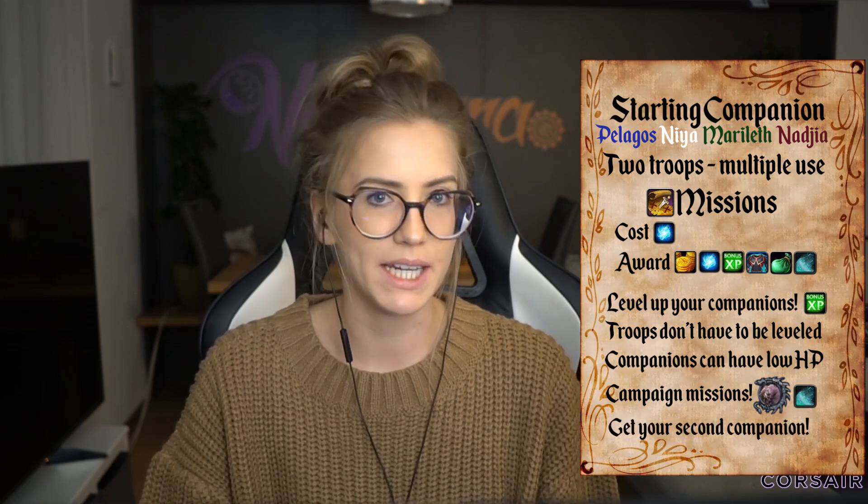You're able to get a second companion at the moment. In week one of Shadowlands, it is a random objective you need to complete spawning in Torghast on layer two to three. So go farm that layer right now if you want your second companion. The next week onwards, we'll be able to get more followers — but right now in the first week, you're only able to get that second companion.